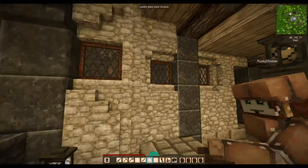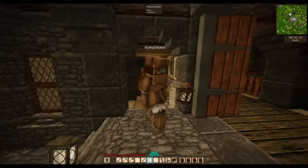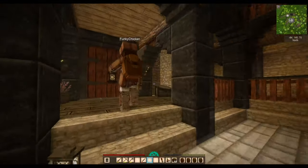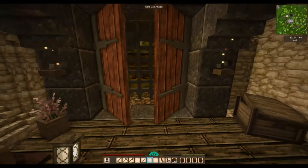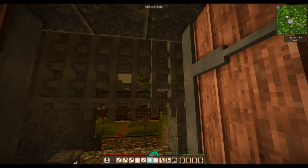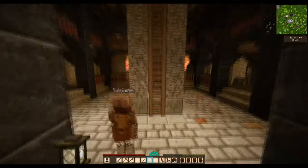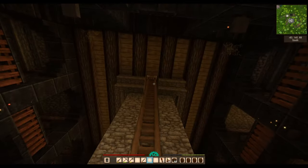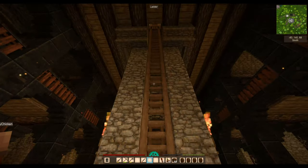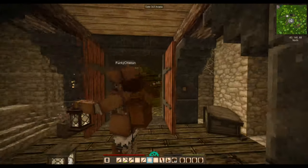Yeah, everybody had come along so I had a bit of a better time of it. Okay, so I think that's everything down here - which is lovely. Start heading up. This is just the door - this is where we already were, the door out to the flax field area. And this ladder, by the way, goes the entire length of the build, so if you want to get to any floor quickly, you go up the ladder.